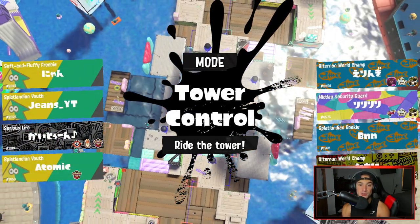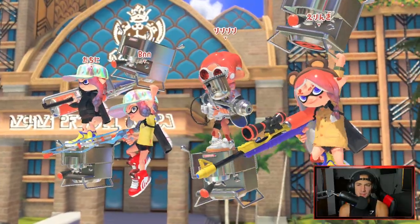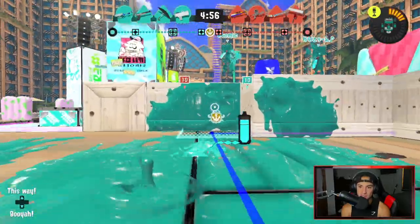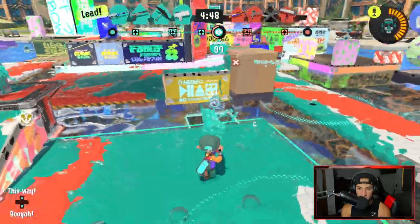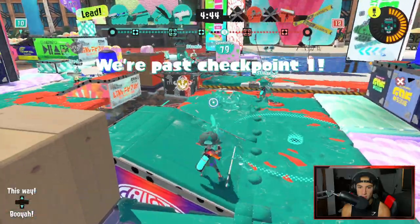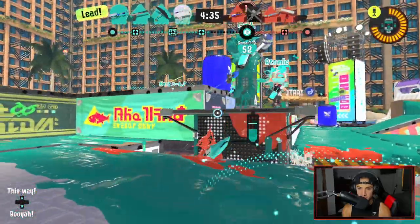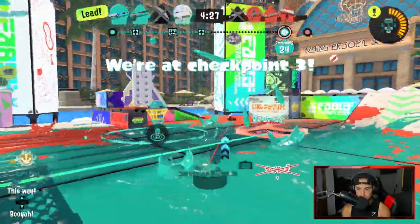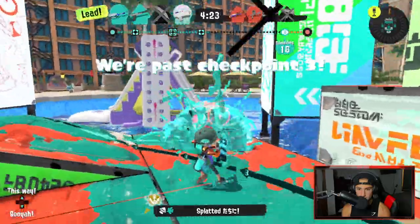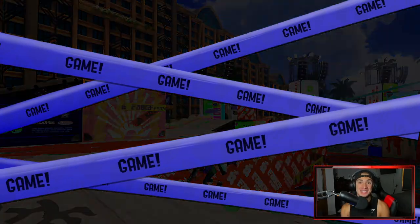Hop into our third match — can we get a different map? We do get the other map. I don't even know what this is called — it's like a resort one, might be Mahi-Mahi Resort. We're back on Tower Control. They got two snipers, a roller, and an Aerospray. This gun turfs up a lot of ink too and I love it. We're thriving here — pushing up really well. I get up on the tower with the boys. I see that guy — let me get back on the tower because I do have my special. Are we going to do a quick sweep? I get a kill, double kill, triple — and that's game.